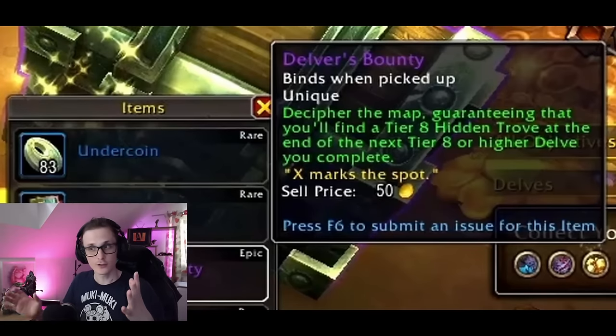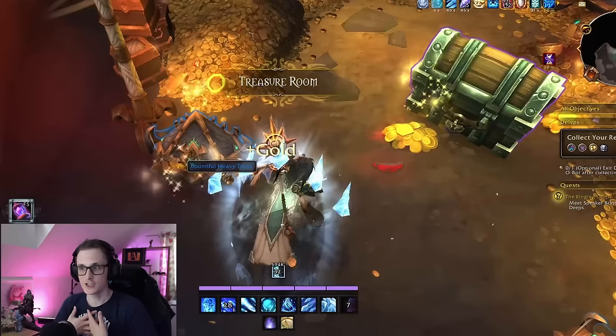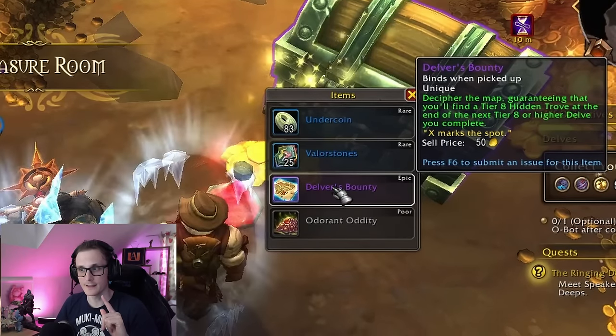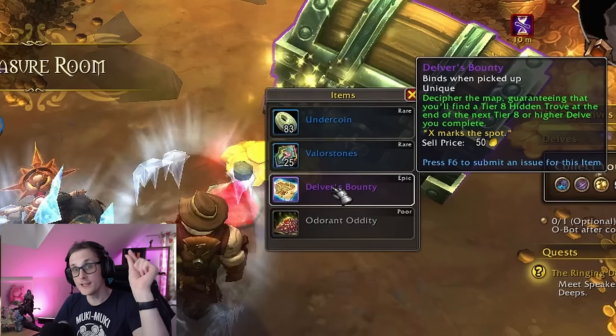But that's not all. There is another way of getting a guaranteed epic reward that goes beyond a regular item level obtained from an epic Bountiful chest. It's called the Delver's Bounty Map, and you can get it from running Delves and looting chests at the end of a run. The Delver's Bounty Map guarantees that the next Delve you complete on the same difficulty or higher will contain an epic chest called Hidden Trove with increased rewards.